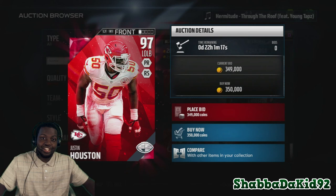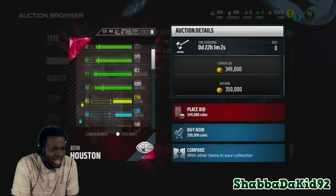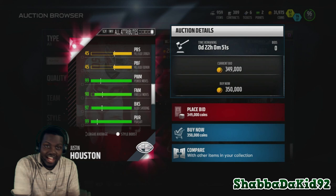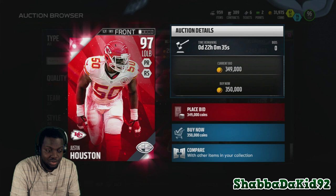Next we have my favorite pass rusher in the game — Justin Houston, 97 overall. This man has 87 speed, 90 strength, 93 acceleration, 94 tackling, 90 play recognition, 97 block shed, 99 pursuit, with 94 hit power. He has 99 power move and 90 finesse move — that is crazy. Justin Houston is a beast. Rumors are going around he might miss the 2016 season, which is gonna suck, but this dude is ridiculous. I used this card in MUT 15, put him at defensive end and he was a monster.